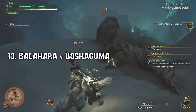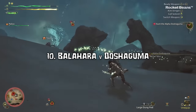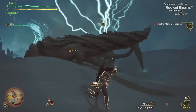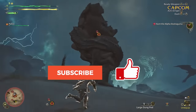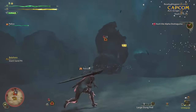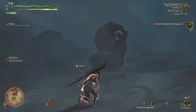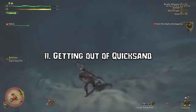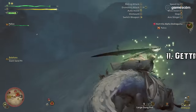Number 10: We get to see another turf war. Balahara has appeared during this inclemency period, which leads to an epic turf war. Number 11: If you're stuck in a quicksand pit and you can't get out, you can mount your Seikret and easily escape.